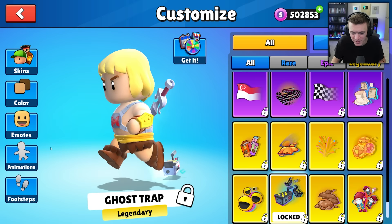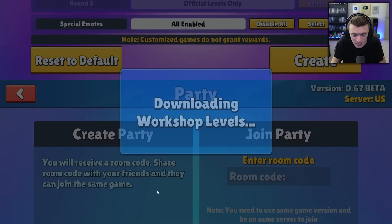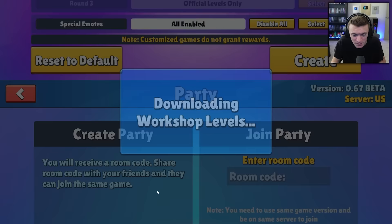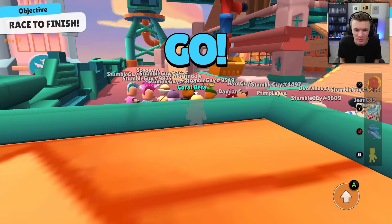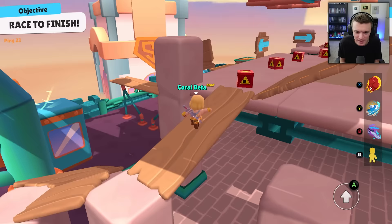We also have a brand new map to check out. Going to Custom Game — it's called Construction Climb. Ladies and gentlemen, Construction Climb: race to the finish. It's a race map and it looks crazy. All the bots are going one way but I can see a path on the left, so I want to go that way. There are lots of platforms to jump on and some bombs to dodge.